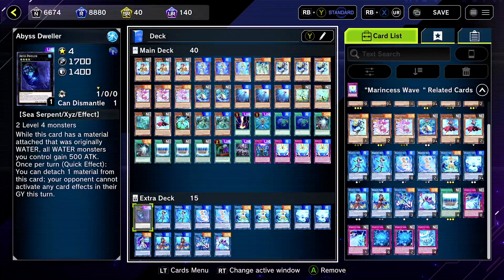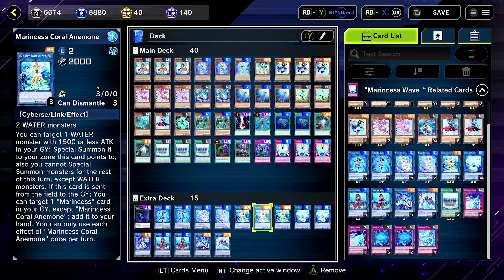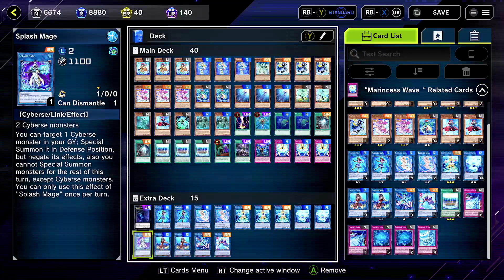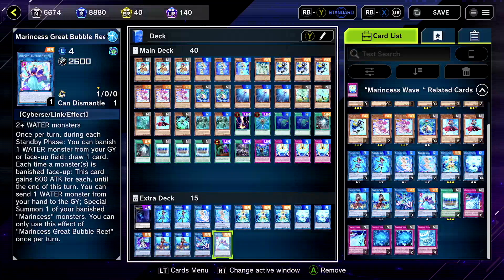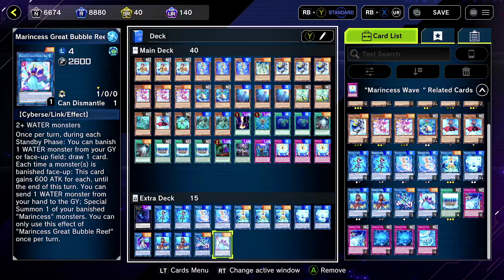We added Abyss Dweller because it's water. Blue Slug — you need at least two of. Singing Angel, at least two of. Colon Nemony, at least two of. Crystal Heart, at least two of. We added Splash Mage — he's pretty good, we added three. Two Marbled Rock, one Wonder Heart, and one Bubble Reef. Although you might want two Bubble Reefs just in case, but there are ways to bring her back to the extra deck, so maybe not.